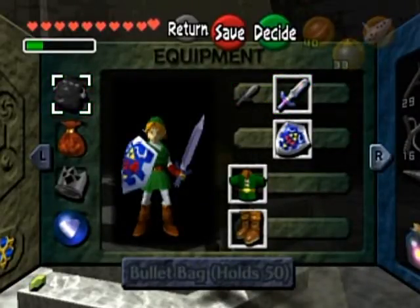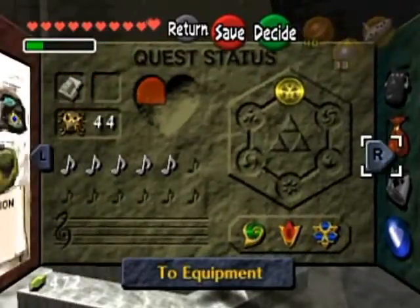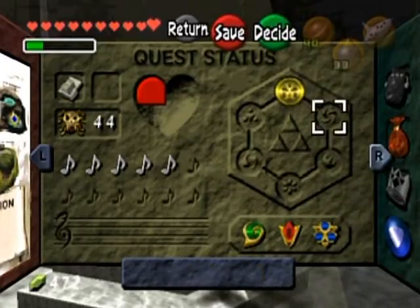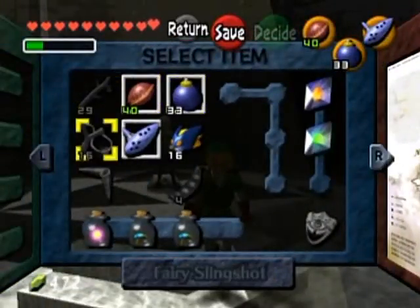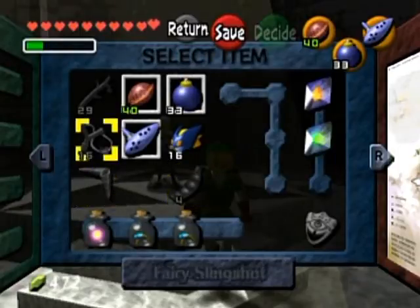You can't use your Kokiri Sword, you can't use your bullet bag because you can't use the Slingshot, and the Goron's Bracelet is out of the question — it only fits a kid for whatever reason. Maybe that explains why the Gorons couldn't lift that boulder — because they couldn't use the bracelet. I never understood why you can't use your old equipment, but you can't. It's limited to kid only.